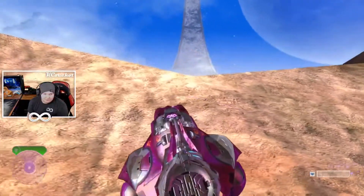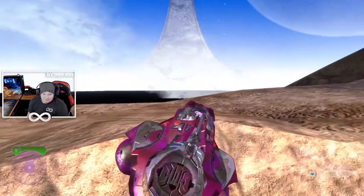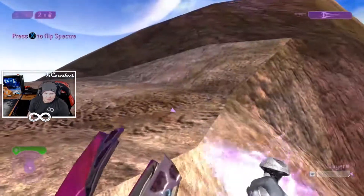Don't be nervous if you fall off and you think you can't do it — just try again. Line yourself up at this corner, have your Spectre halfway outside the map, and if you're the Elite...